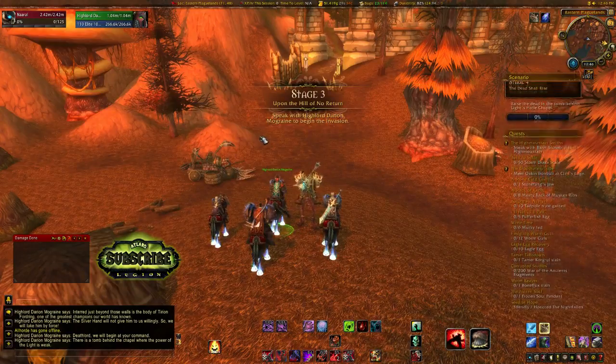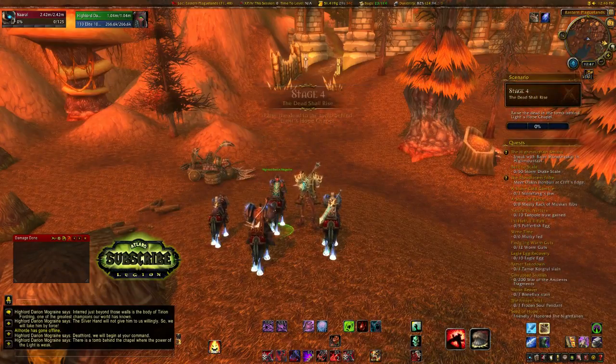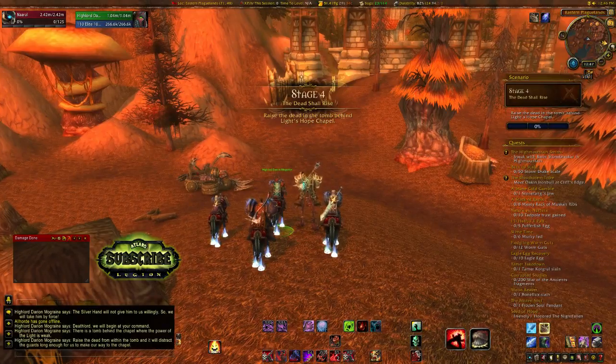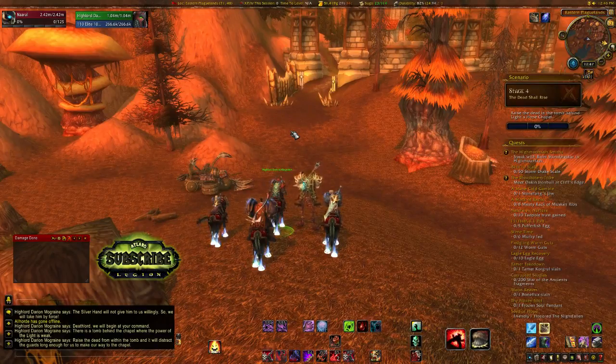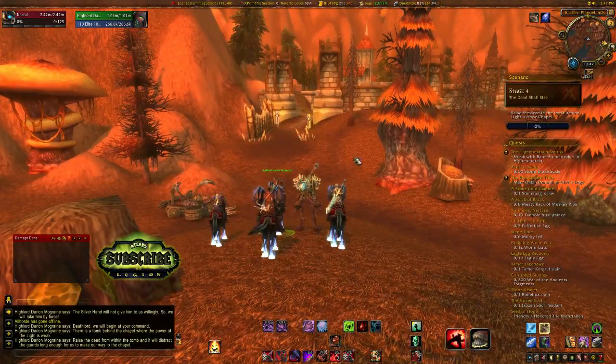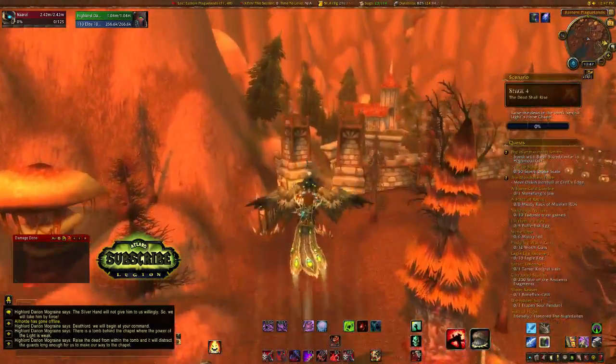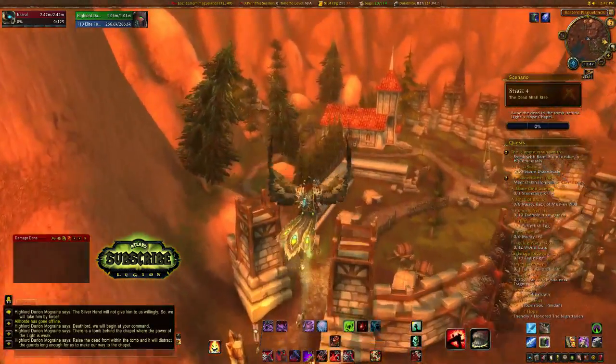There is a tomb behind the chapel where the power of the light is weak. Raise the dead from within the tomb and it will distract the guards long enough for us to make our way to the chapel. Let's just go for the flying mount and actually see where this tomb might be and just raise the dead.